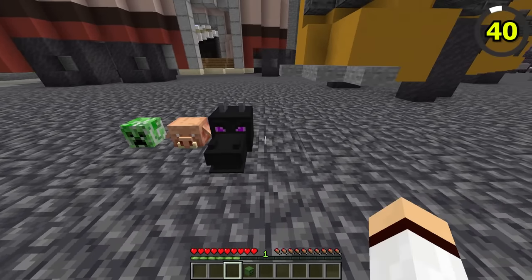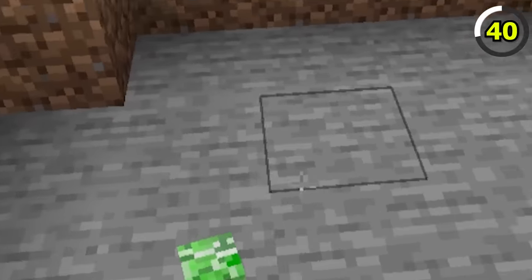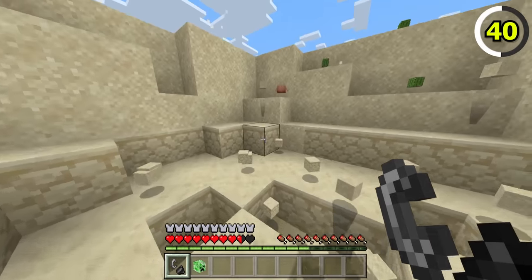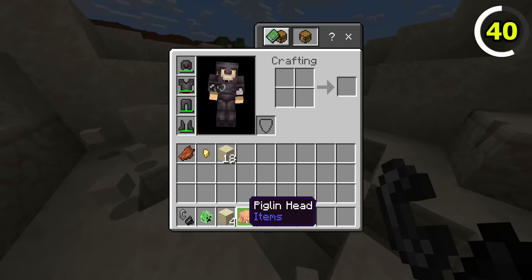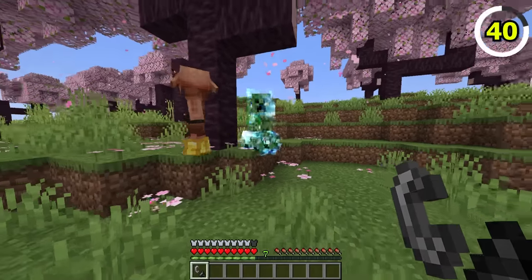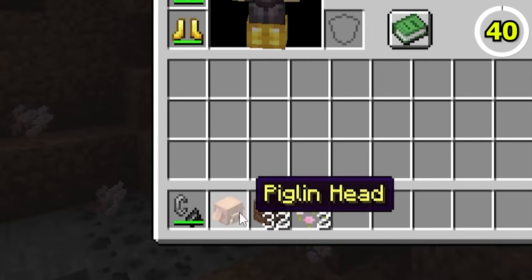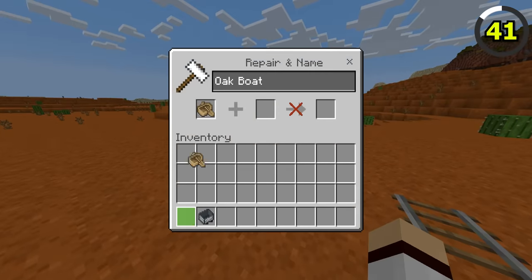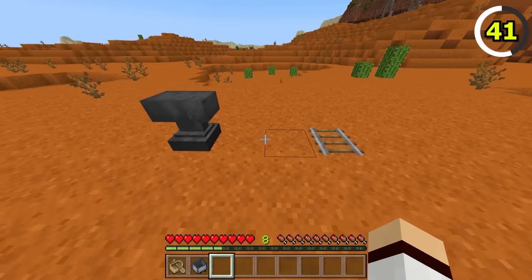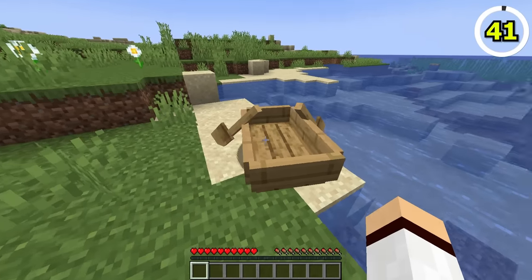Mob heads are easier to get in Bedrock. In both editions you need a charged creeper to kill the mob, but in Bedrock, if a charged creeper blows up multiple mobs, you can get a mob head from every mob that died. In Java, only one of the mobs will drop a head. Boats and minecarts also have a unique feature in Bedrock — you can name these items with a name tag and they'll display the name above them when placed. In Java, this feature is nowhere to be found.